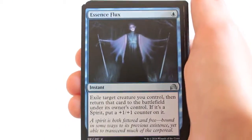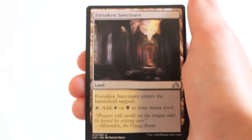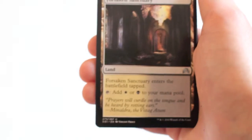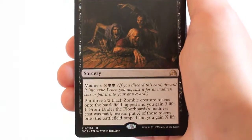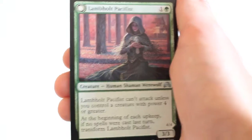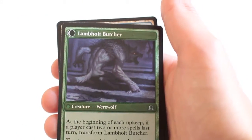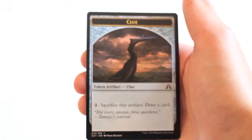Essence Flux, Forsaken Sanctuary, From Under the Floorboards, Lamb Holt Pacifist which turns into Lamb Holt Butcher, Island, and Clue.